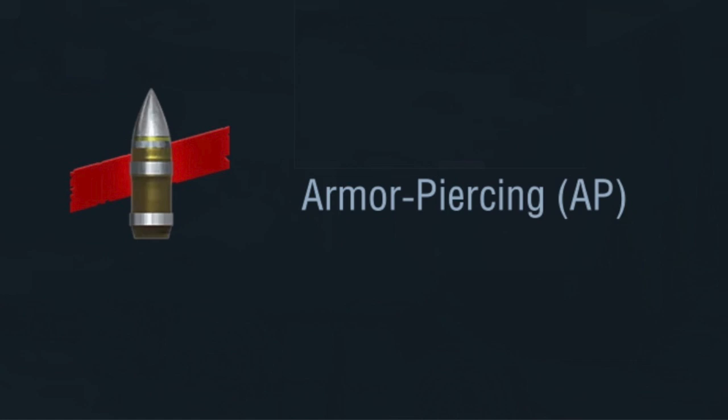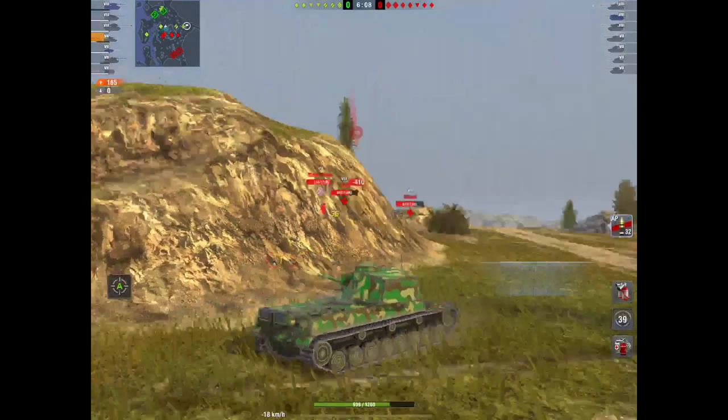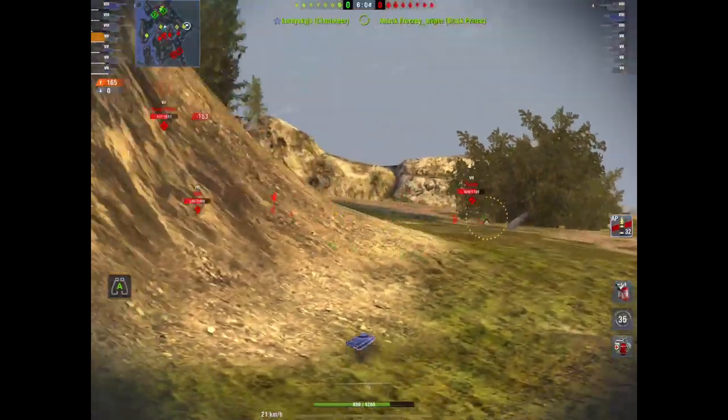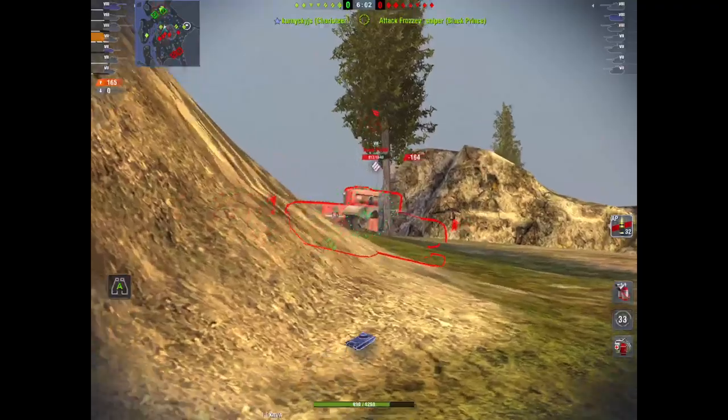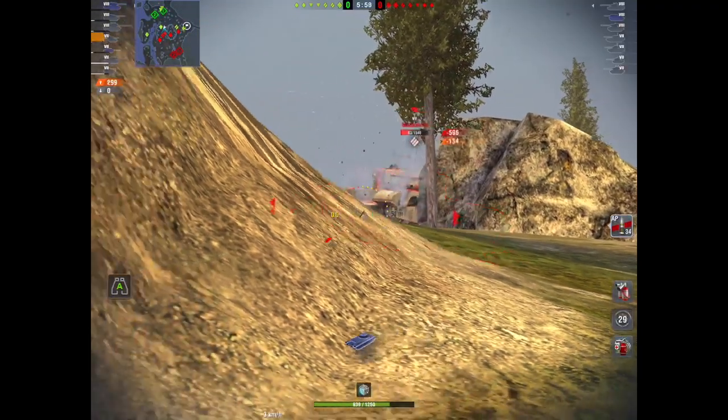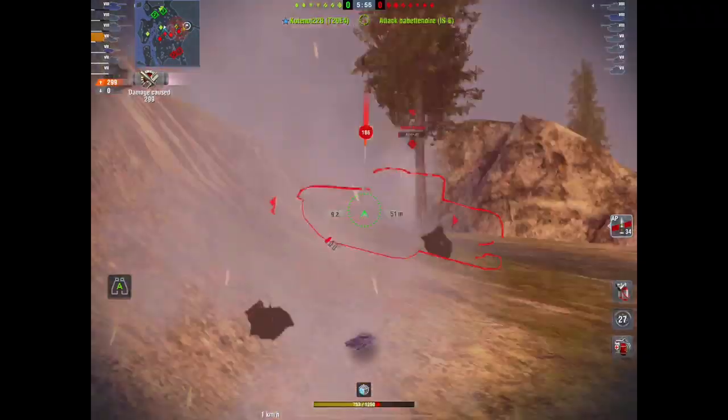Next we're going to look at premium AP, denoted with the red sash and a silver tip. Not many tanks have this - the ISU-100Y does, the Chi-Ri does, the Chi-Nu Kai does, to name a few. Here I am in a Chi - my standard AP doesn't pen the Black Prince, but I load premium AP and I have no problem penning him.